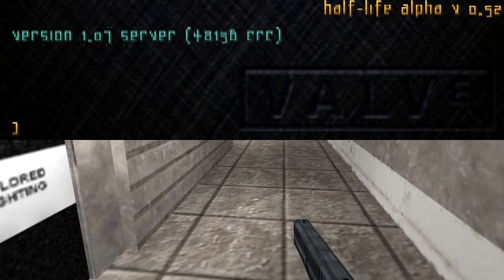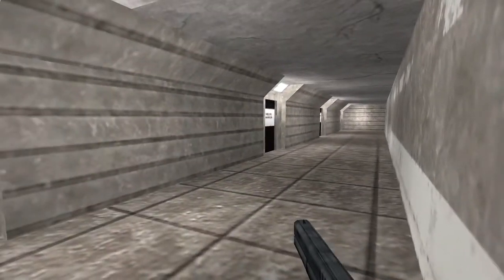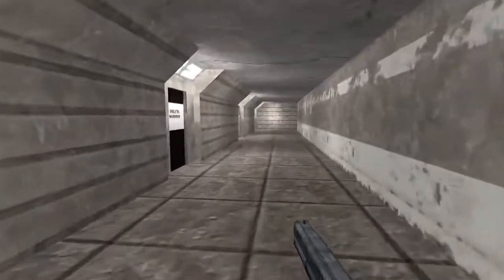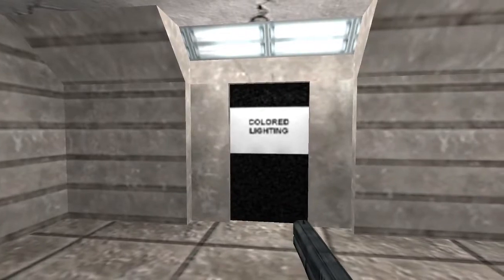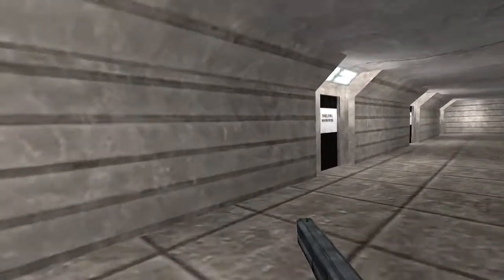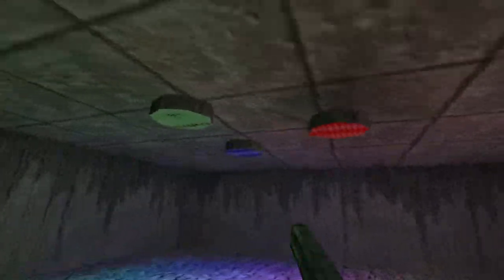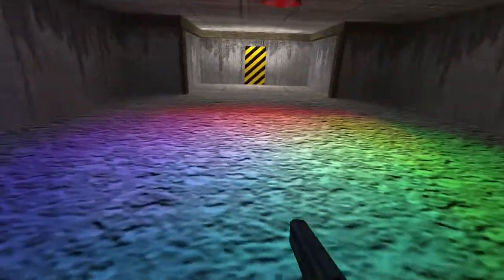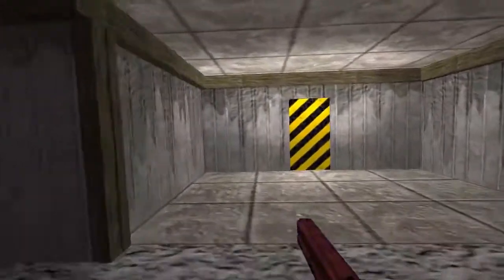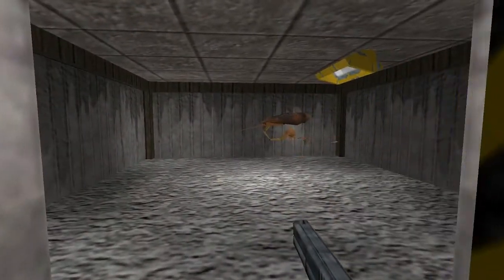Half-Life Alpha version 0.52 — the gun sounds like crap. In this room we have colored lighting, which is absolutely gorgeous. In this other room we have skeletal animation — and hops do work.